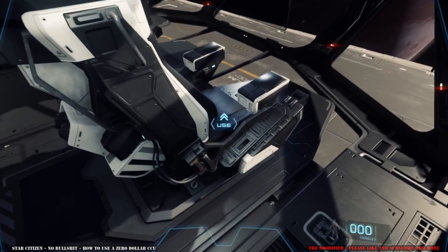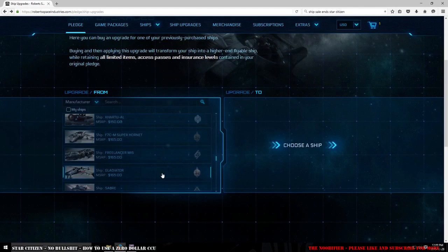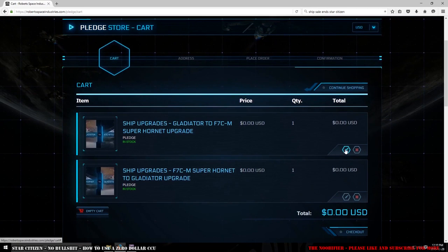Today most of the ships are on sale, meaning we're able to buy or upgrade all those limited ships that we don't normally have access to. So what I'm going to talk about today is the $0 upgrade. The first example is if you own a Super Hornet but haven't decided if you want a Gladiator or not. You can buy a CCU — a cross chassis upgrade — for $0, just in case you change your mind in the future. It's a little bit of $0 peace of mind, as the Gladiator and the Super Hornet are not normally on sale and the switch is $0.